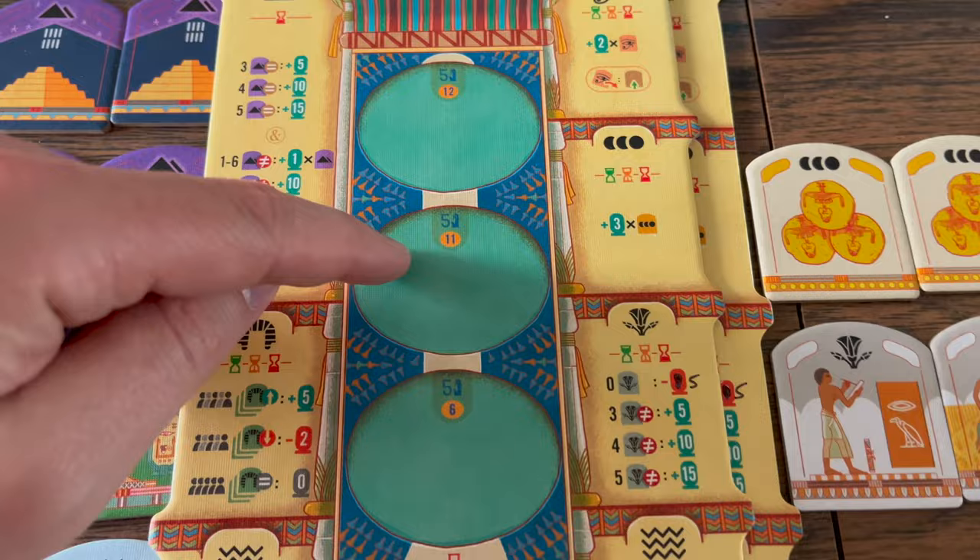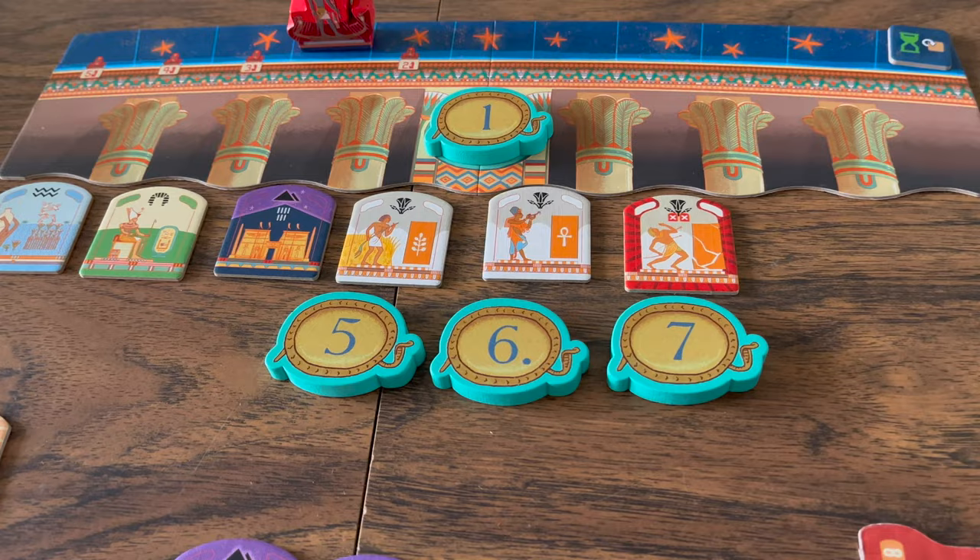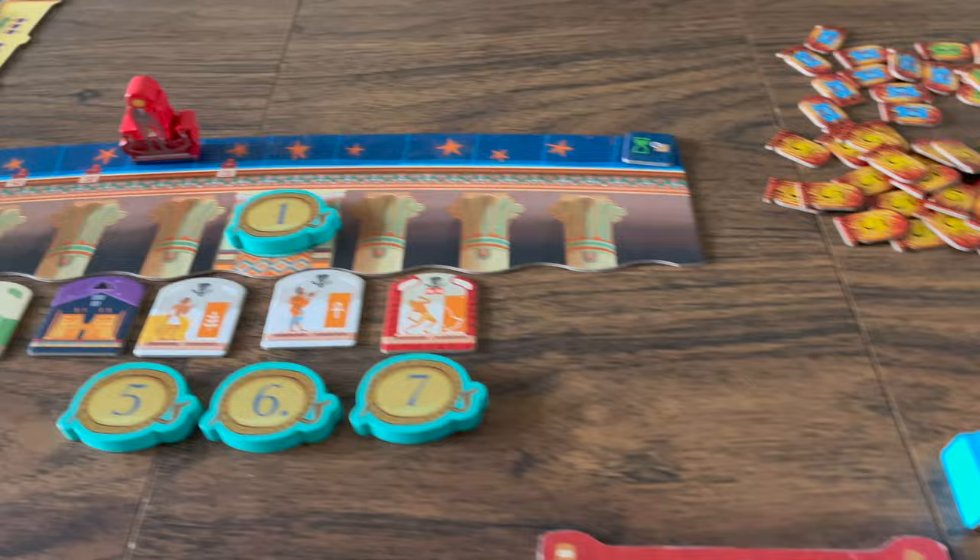After a bid, any subsequent bids must be higher than the previous bid. If a player cannot bid or chooses not to, they can pass. Each player can only bid once, as the bidding ends when it gets to the player with the RAW statue.